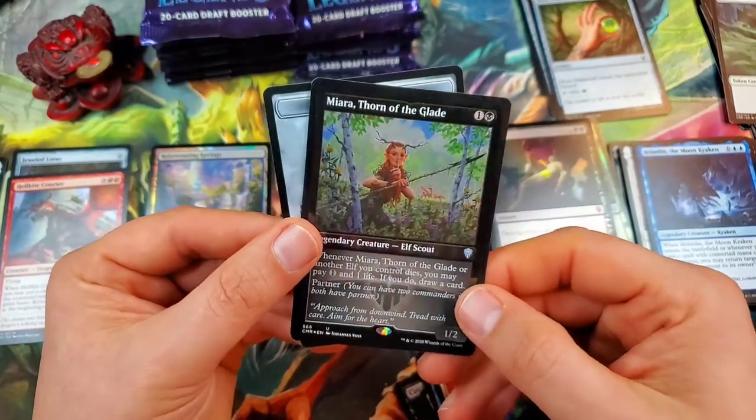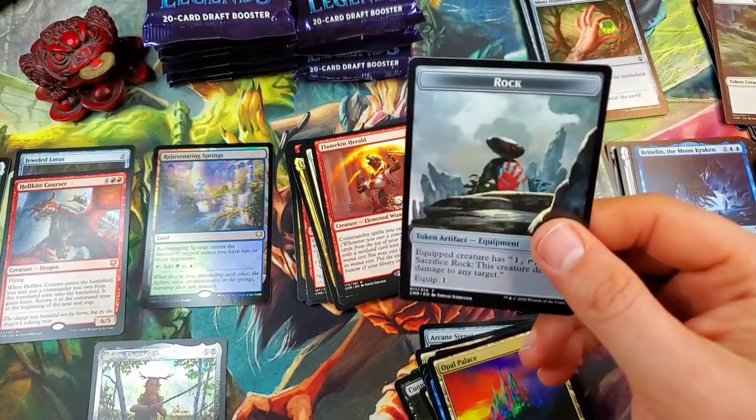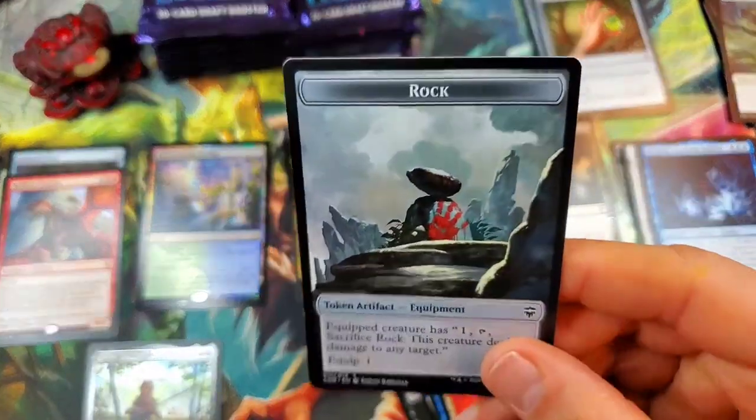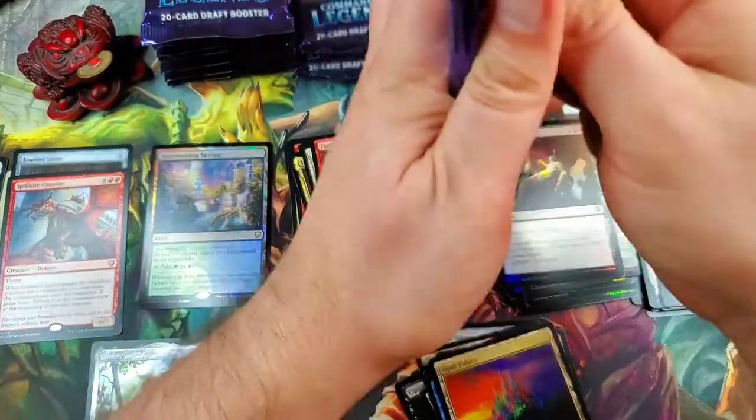And there's our first etched foil! Looks like halfway through the box we get our first etched foil, and it's Miara, Thorn of the Glade — uncommon etched foil — with a Rock token. What produces the Rock token in this set? I gotta take a look.